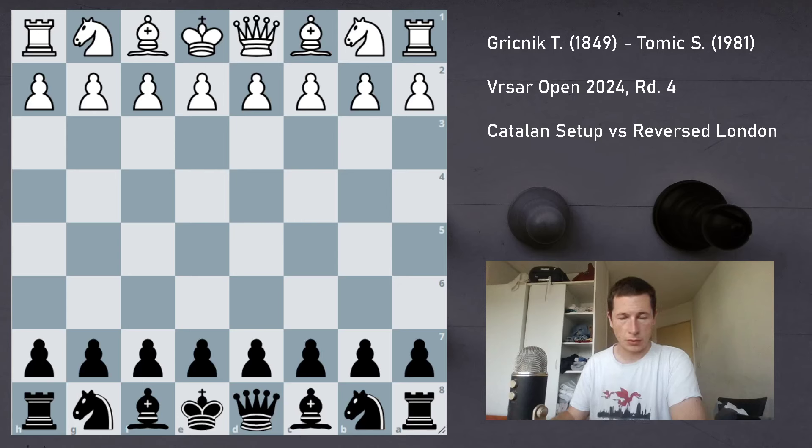Hi everyone, Stjepan here. I'm going to show you my round 4 game from the Varsar Open, and this was a very interesting game because of three reasons. Firstly, my opponent played a very suboptimal line in an attempt to reach a Catalan type of position and allowed my bishop to get outside of the pawn chain, allowing me to play an improved version of the closed Catalan because my bishop wasn't stuck on c8. Secondly, there was a tactical point very early on where I'll ask you to pause the video and calculate. And thirdly, it was one of the most instructive late middlegames and endgames I've ever played.